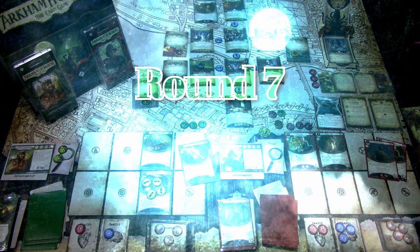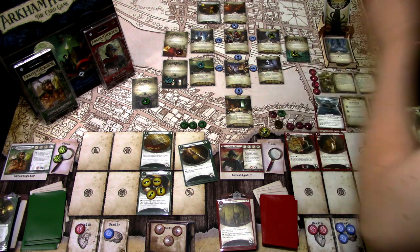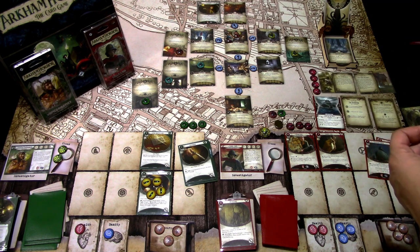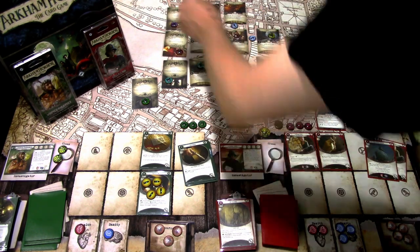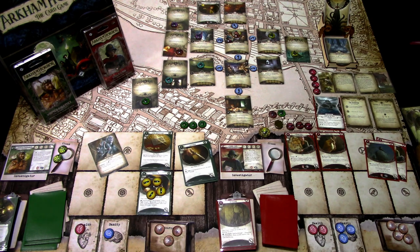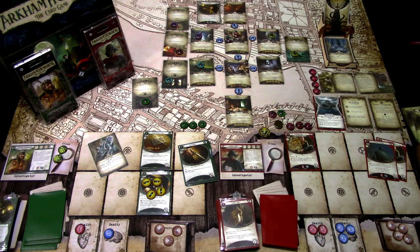Upkeep: enemies ready and re-engage. Winifred draws Opportunist and gains one resource. Stella draws her weakness Ataxiphobia: put Ataxiphobia into play in your threat area — after you fail a skill test, take one horror and discard Ataxiphobia. We really don't want Stella failing tests anymore.